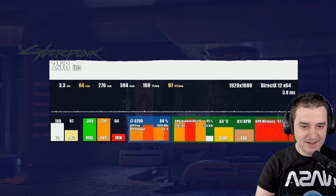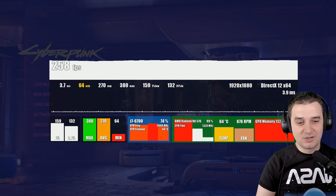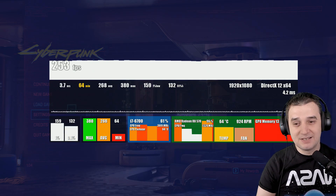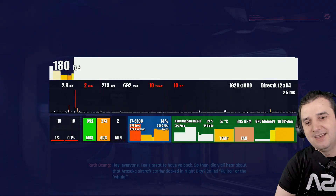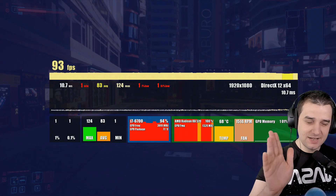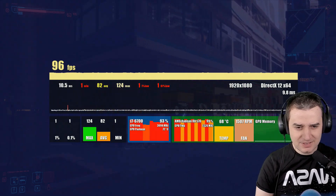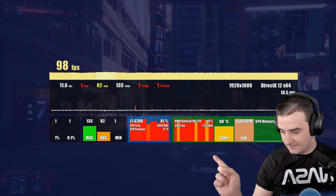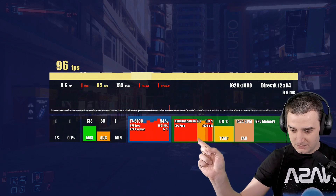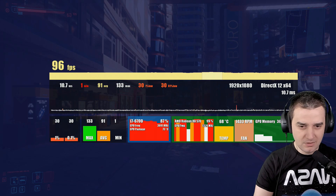Today I have the i7 6th gen — this is my best CPU for the moment. We're rocking today with the RX 570 and we're gonna see how this GPU is performing in Cyberpunk. I have a chance today so I can play with good FPS. Let's analyze to see what's going on: 80-90% on the CPU, 89%, and the GPU is fully loaded.